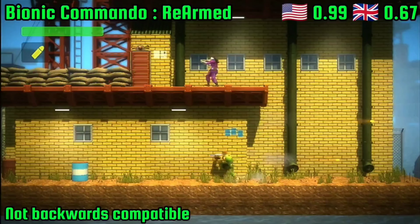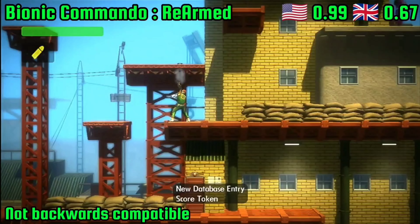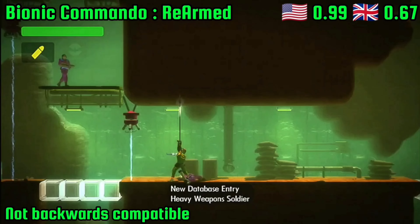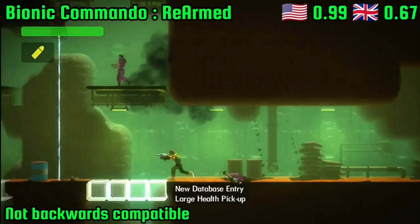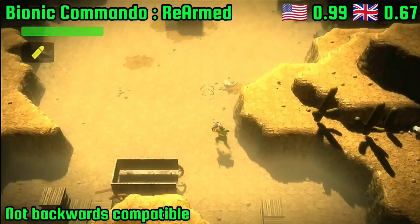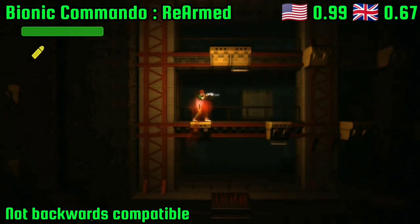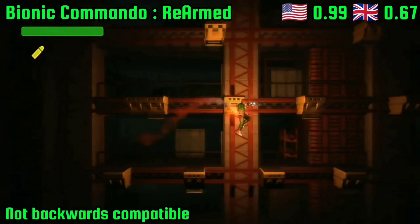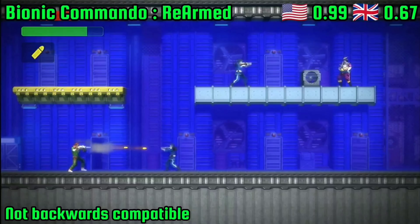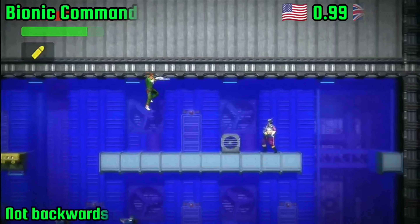Another classic franchise to get a new lease of life on the Xbox arcade was Bionic Commando Rearmed. While its sequel did get the backwards compatibility treatment and is no doubt a fantastic game, the original, for whatever reason, did not. So yes, do go pick up Rearmed 2 as it's only currently 99p. But more importantly, make sure you grab the first Rearmed game, as its mix of shooting, vibrant colours, and zippy arm-launching swinging mixed with platforming is fantastic. The game's co-op and multiplayer modes also slap, making spending 67p on this game a no-brainer.